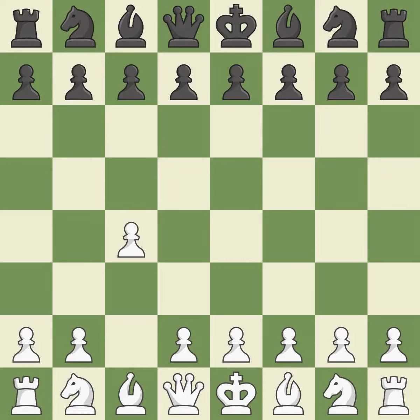In the English opening, white plays c4 to take control of the d5 square without sacrificing a central piece. This is a more patient opening. The pawn push on d5 is ready with e6, and the bishop on the dark squares can advance. The dark-squared bishop can grow because d4 takes up room in the middle, using a pawn to attack the center while vying for position.